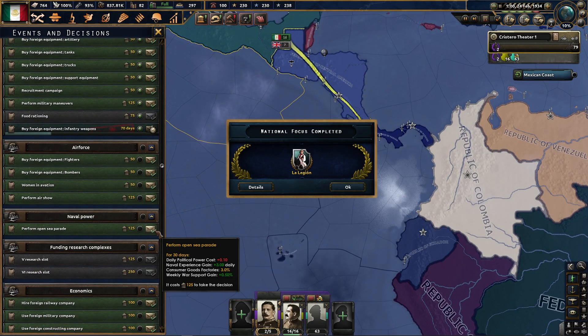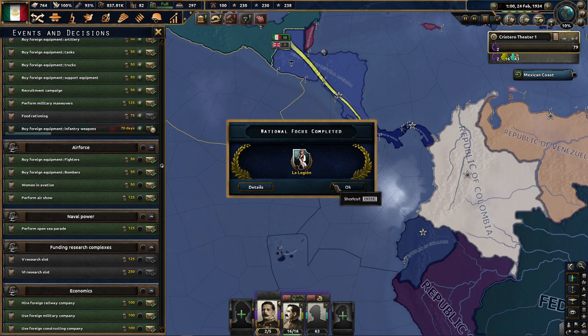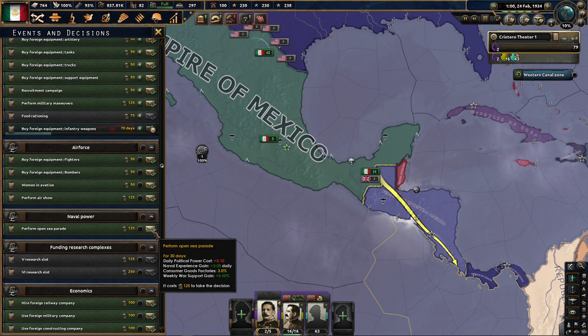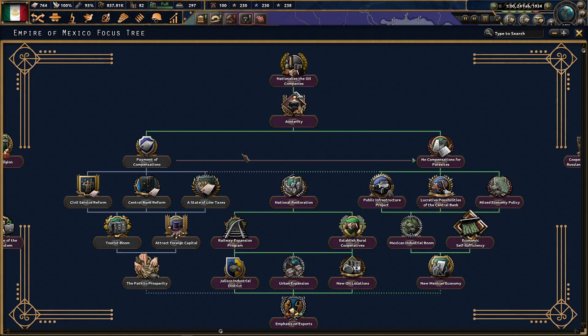Perform an open sea parade for war support gain. I really can't seem to get my war support up to 100. I think I'll take this weekly support for 30 days — it's only going to give me a few percent, not that much actually.